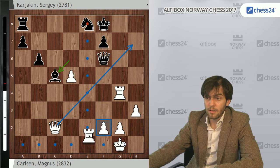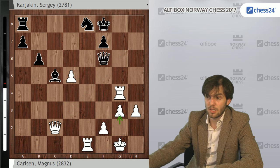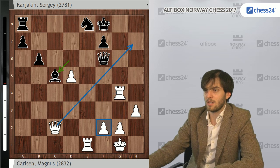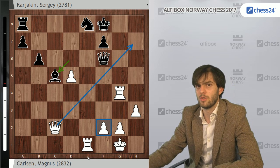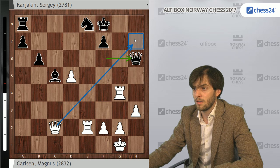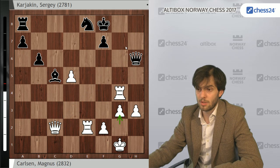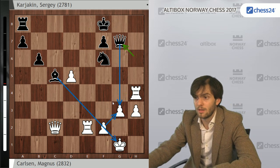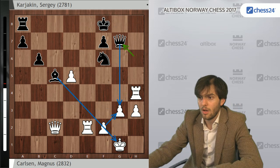Moving with almost no time on the clock. Rе2 again threatens Qh7. Karjakin defended with Qh6. G3 was played finally. Nf6 — bringing the knight back. Rh4, Qg7, now threatening to take on g3 due to the pin of the f2 pawn.